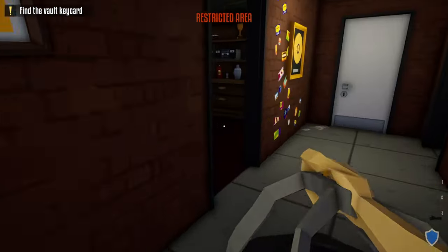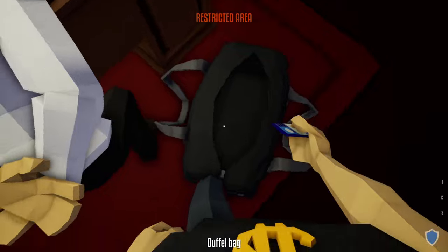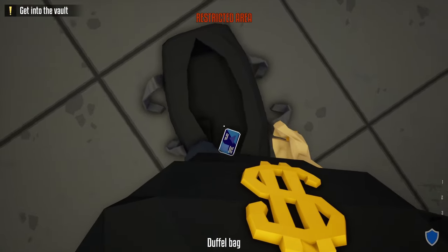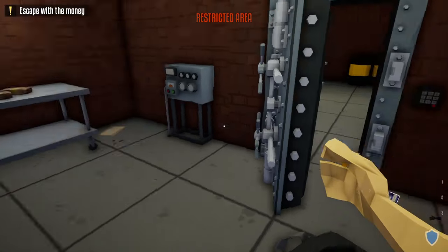Go through this door, take an immediate left from the manager's office, make sure to grab the vault key card. Go down these stairs, go into the vault room, and make sure you zip tie the civilian in there too. Before we forget, grab the vault key card and unlock the vault.